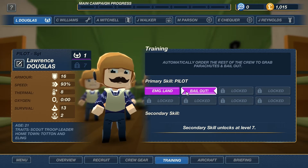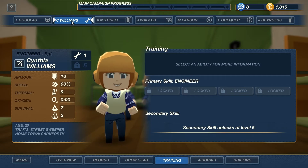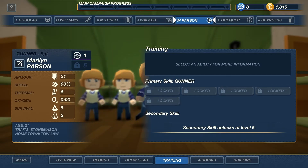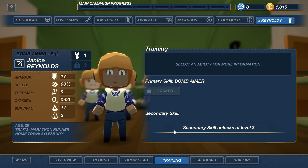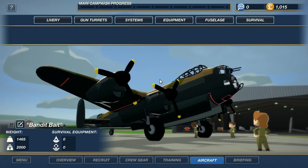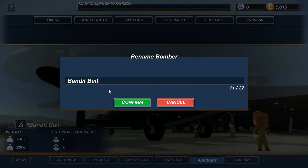Emergency landing and bailout — I like those traits, those are good traits for a pilot. Engineers got nothing, navigator's got nothing, radio's got nothing — useless.